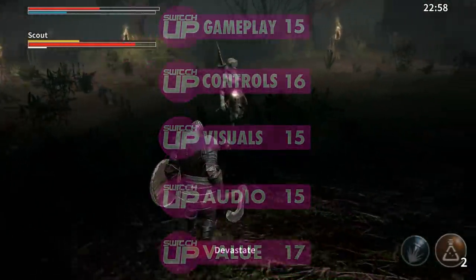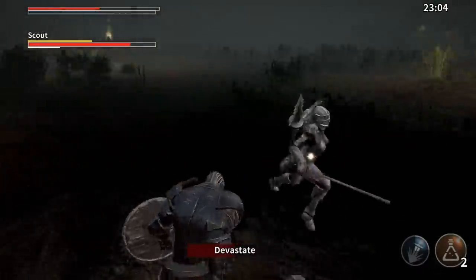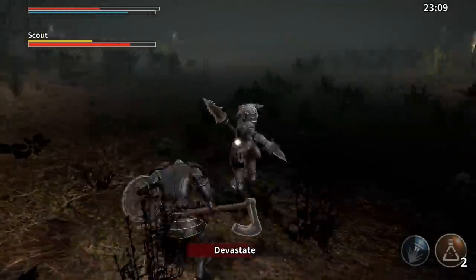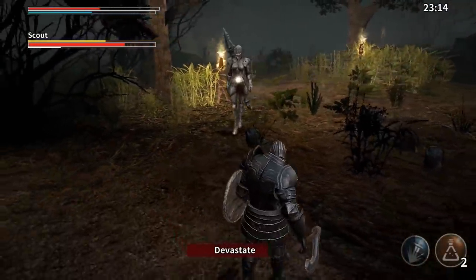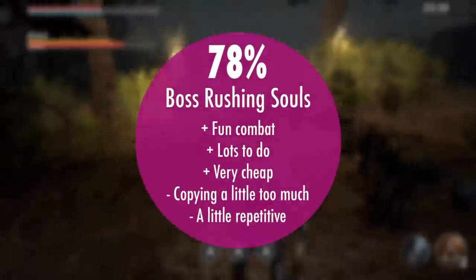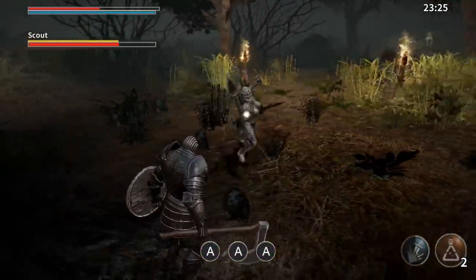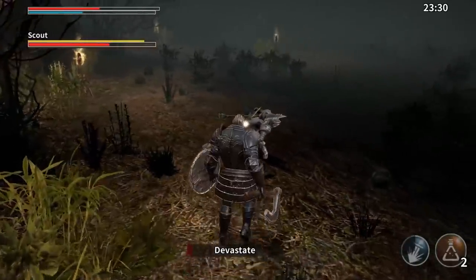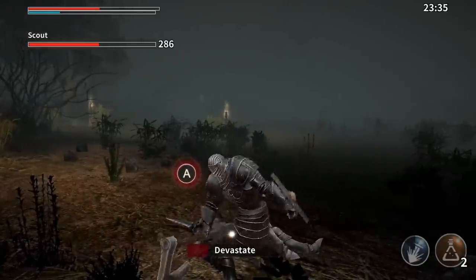Overall, Animus Harbinger represents an improvement over the first title. There's much less grinding, and the action certainly feels far more instant and gratifying for it. With a good amount of content to unlock and a wide selection of weapons, you're certainly getting your money's worth. It scores an overall Switch Up score of 78%. A big thanks to the developers for the review copy — we also have a copy to give away. Let us know down in the comments what your favorite Dark Souls boss was, and why. Thanks everyone for watching. For all things Switch, all the time, keep it Switch Up!